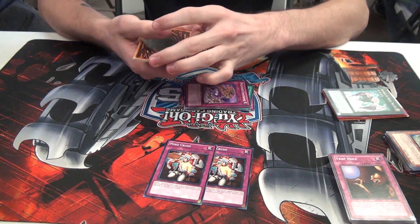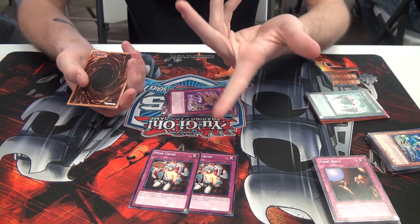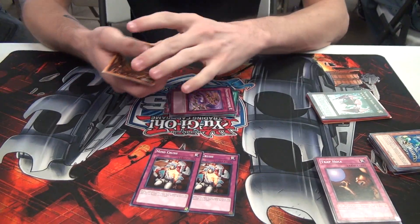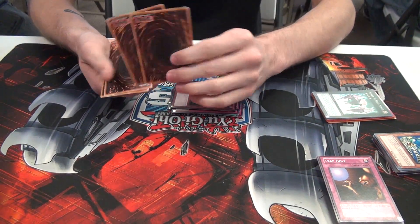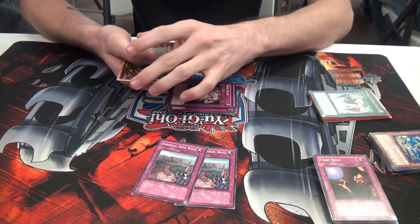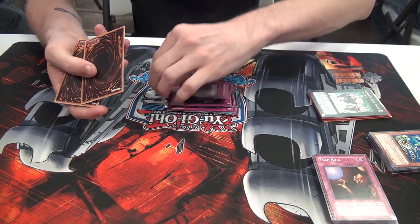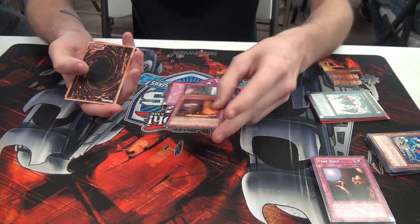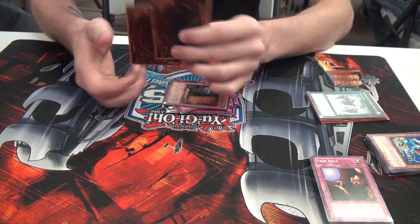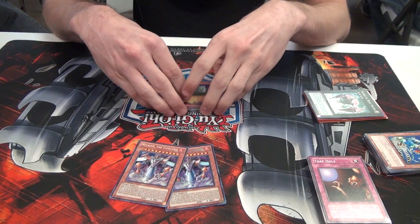2 Mind Crush — for Spellbooks searching with Secrets and Masters, Mermails when they search for Dragoons, Fire Fist, stuff like that. 2 Imperial Iron Wall, because D-Fissure removes his graveyard and that hurts with Recycling Batteries. 1 Maxx "C", to get Xyz monsters to hand faster. And 2 Metaion the Time Lords — his favorite monster of all time.